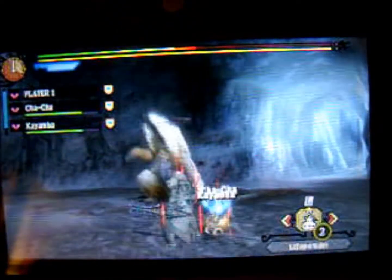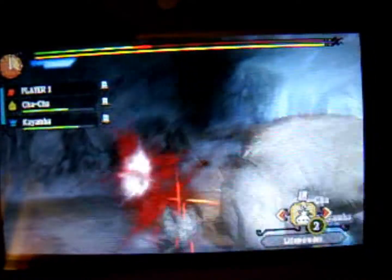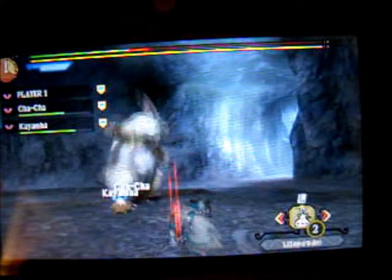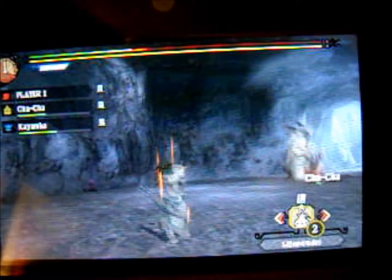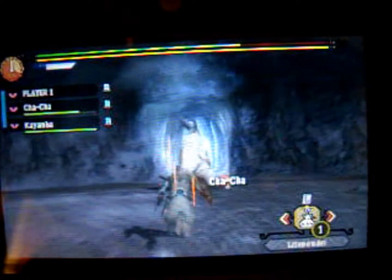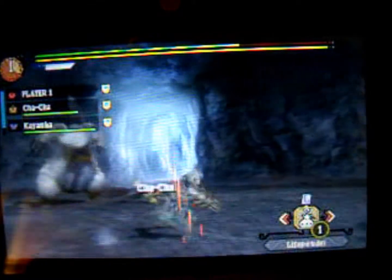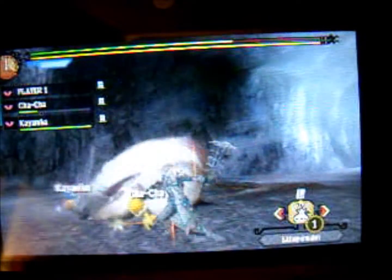I'm sorry I'm not providing a lot of commentary here, but I'm trying to focus. This is like my first time fighting a guy, so can't really blame me. To use items while your weapon is drawn, I believe you just use the touch screen down here, which is kinda off camera.